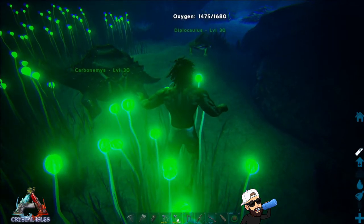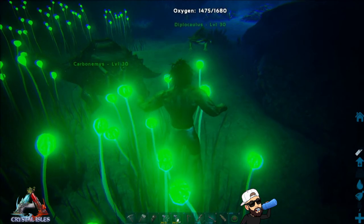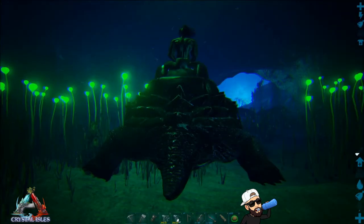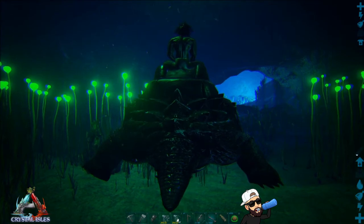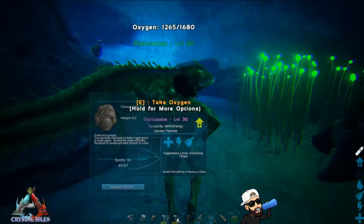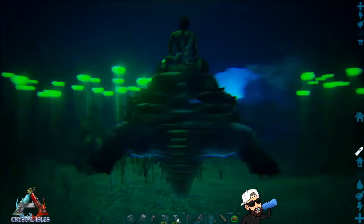Once you're there, you'll notice I have two tames: a dippicalis and a carbonemys. These are essential because the dippicalis provides oxygen for you, and the carbonemys will allow you to not run out of stamina. All you do is ride the carbonemys and your stamina will replenish. To replenish your oxygen, go over to the dippicalis and hit E for PC players, Y for Xbox, and triangle for PlayStation.